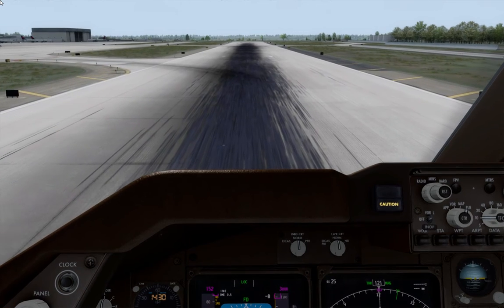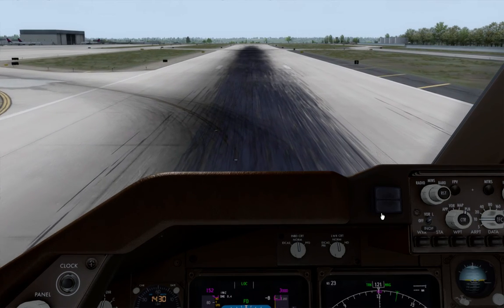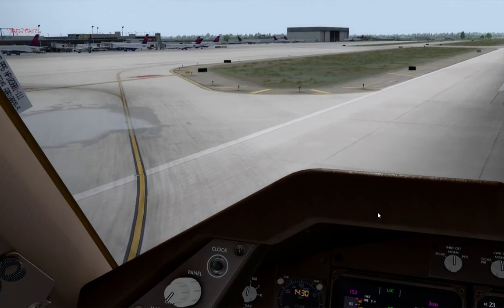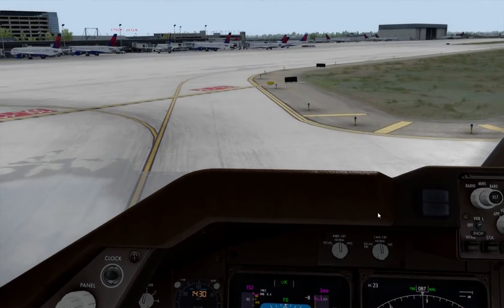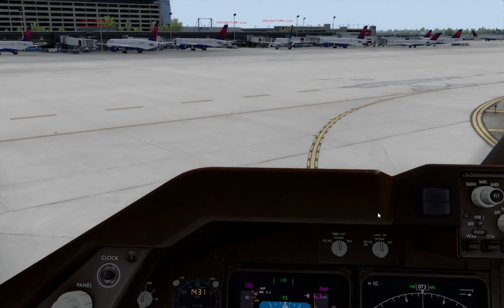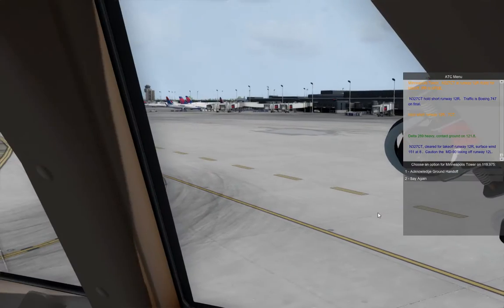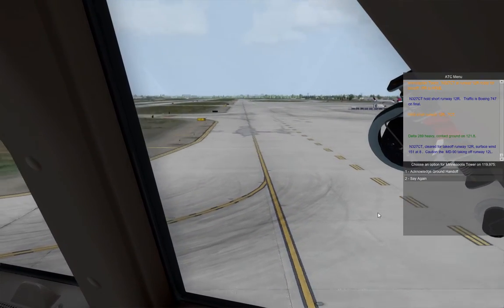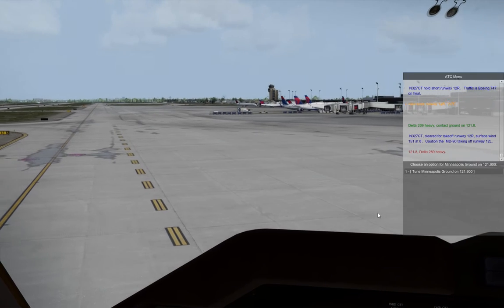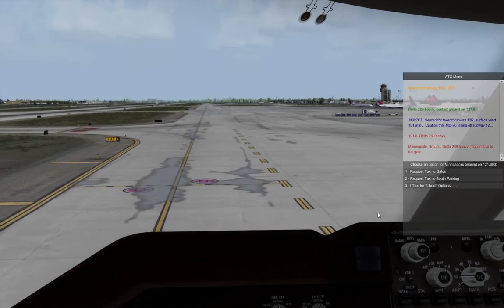Auto brakes. 1, 2, 3. Runway exit count: 2, 3, 2, 2, 3, 3, 2, 3, 3, 4, 5, 6, 7, 8, 9, 10. Canadian — we'd like to thank you for flying with us today.